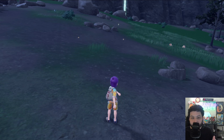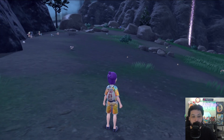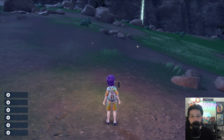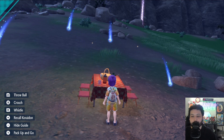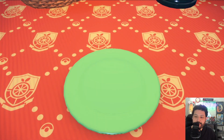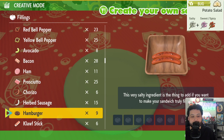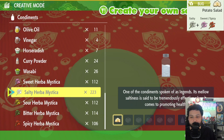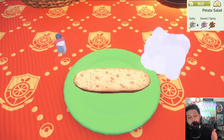We're going to start with Grubbin, and this is a nighttime-only hunt. If you do it during the daytime you will get Cutiefly spawning too, and you don't want to deal with that. We're going to set up our picnic and use a bug-type sandwich to do this shiny hunt. The bug-type sandwich is relatively easy to make - we're going to be using Herba Mystica, and we can use potato salad instead of cherry tomatoes, which makes everything much easier. Then we add one salty and one spicy.